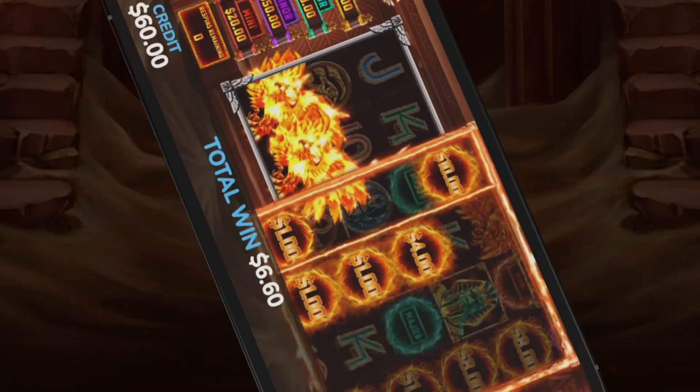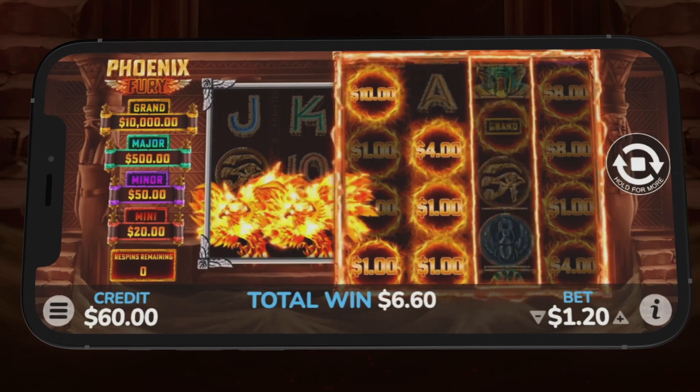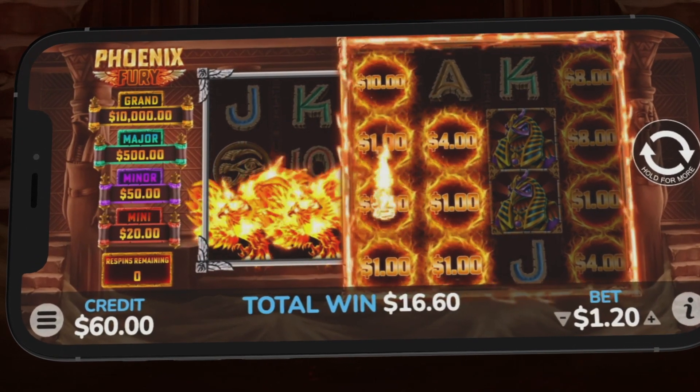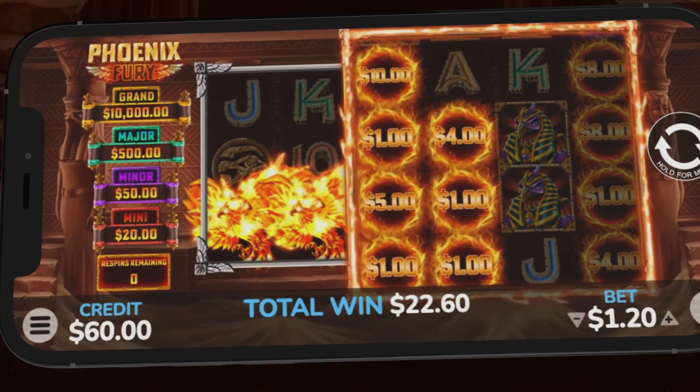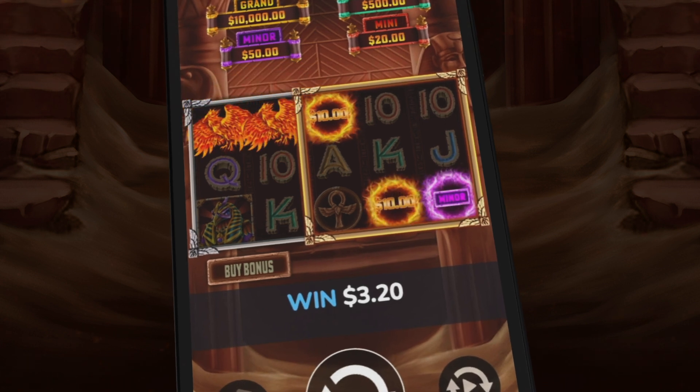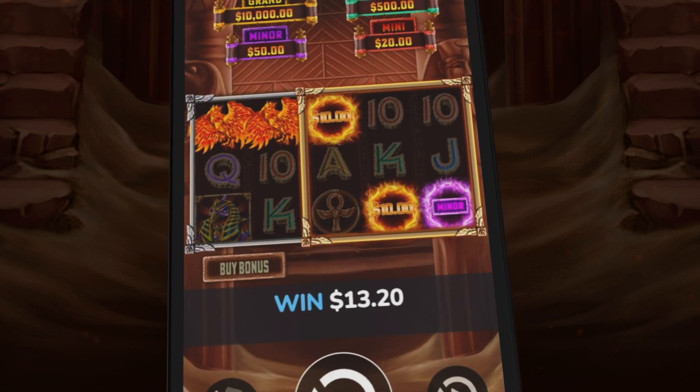Connect the fiery orbs to collect instant cash and jackpot prizes. Nothing infuriates the phoenix more than wasted cash prizes. When cash prize symbols are not connected across the reels, the game may randomly award the missing symbol.